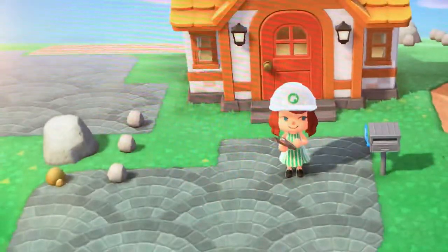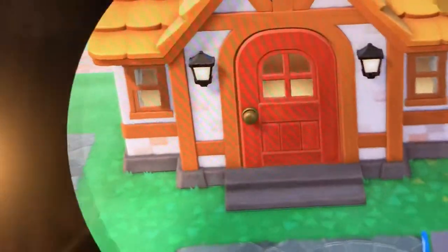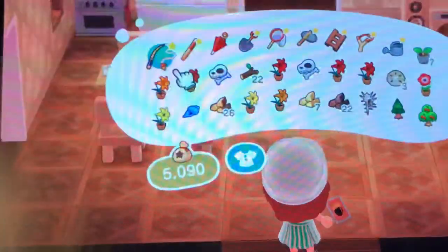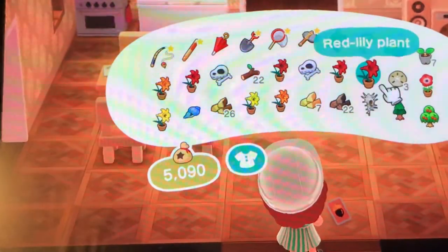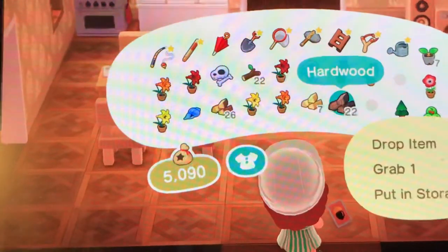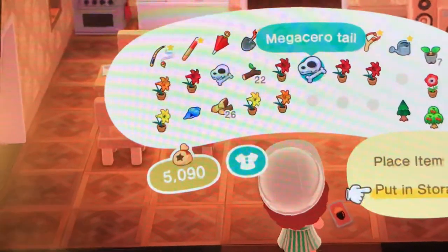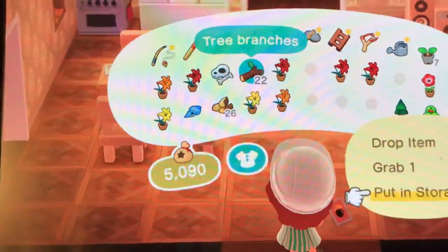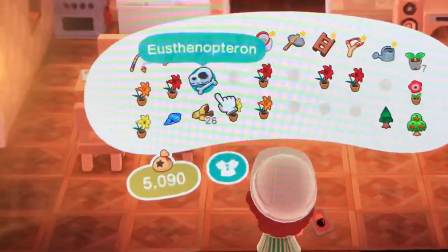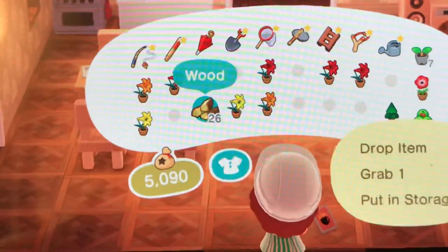My pockets are full, so we're going to have to start with getting stuff out of storage and putting stuff in storage. I'll show you the stuff I've been working on for the past two days. I'm going to put the stuff that I'm meaning to sell in storage — Blathers doesn't need them. I'm almost done with completing the thing.